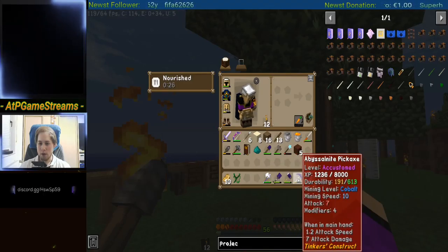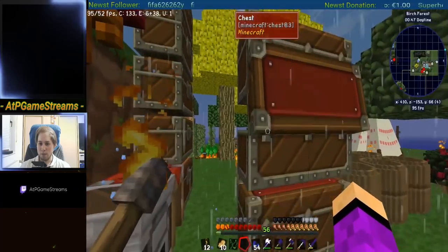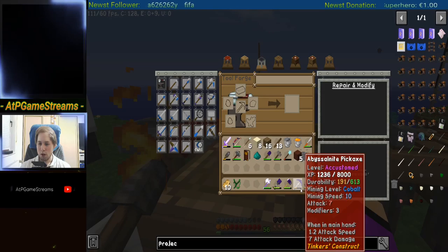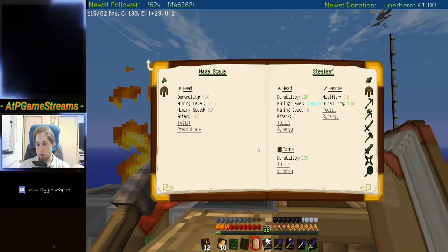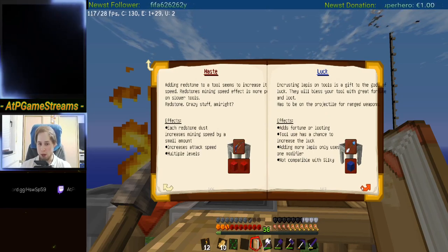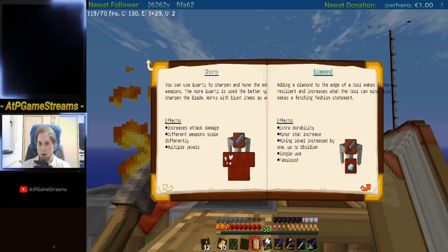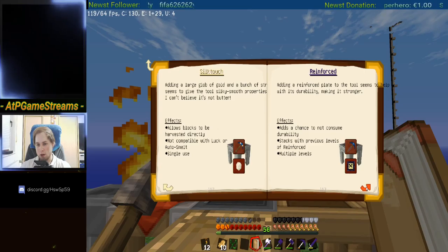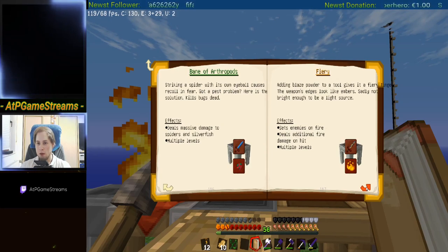I wanted to enchant my pickaxe with luck at least, if I would find my lapis. Wait, what? I only have 54 lapis? That ain't cool. 54 lapis only — I want to get a few more. Let's check what kind of modifiers we actually have. Haste is whetstone — that was obvious to me. I will need to place it on the hammer and the shovel. Luck, okay. Sharpness sure. Diamonds we don't have. Silk touch — I don't want silk touch on my pickaxe. Reinforced doesn't look bad.